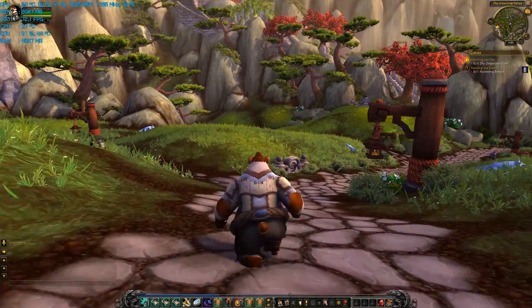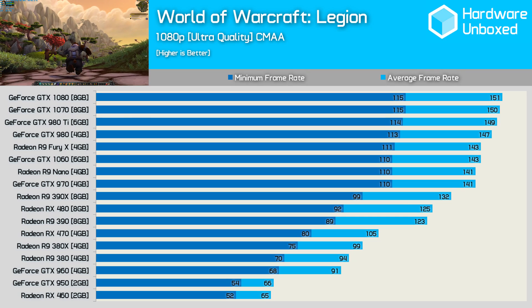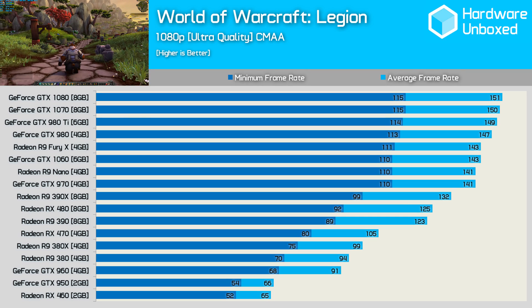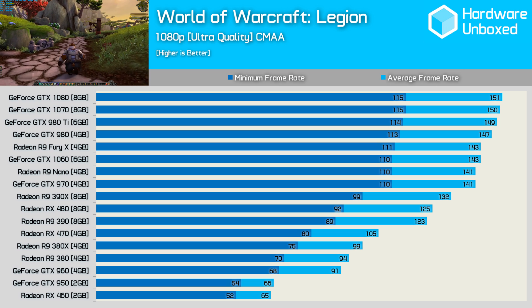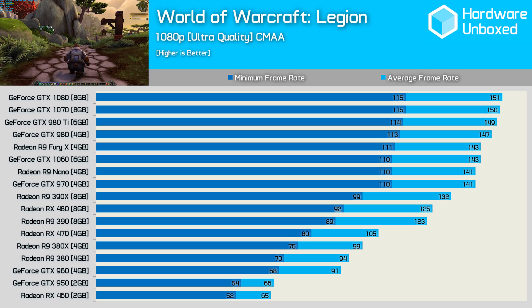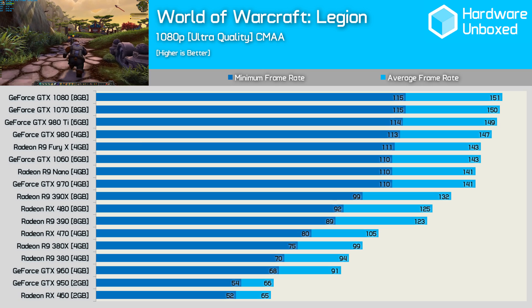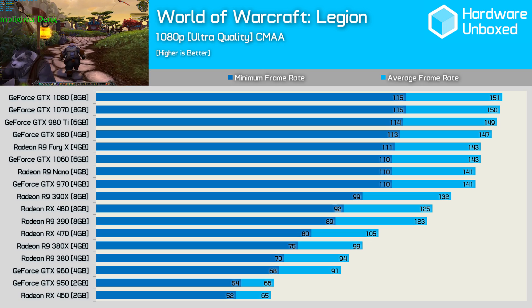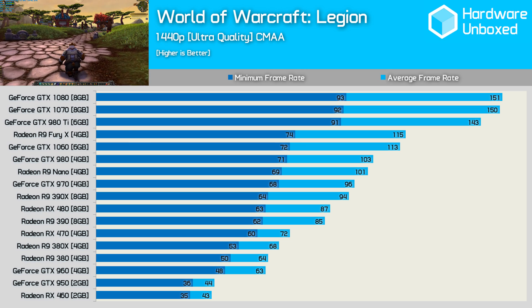With all that said, let's get into the benchmarks. As expected, even with the maximum in-game quality settings enabled, World of Warcraft Legion isn't particularly demanding at 1080p. The Radeon RX 460, for example, averaged 65 FPS with a 52 FPS minimum, while the GTX 950 was a few frames faster. After that, we find GPUs such as the GTX 960 breaking the 90 FPS barrier.